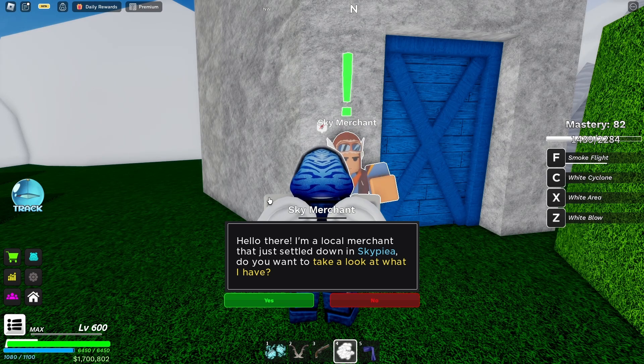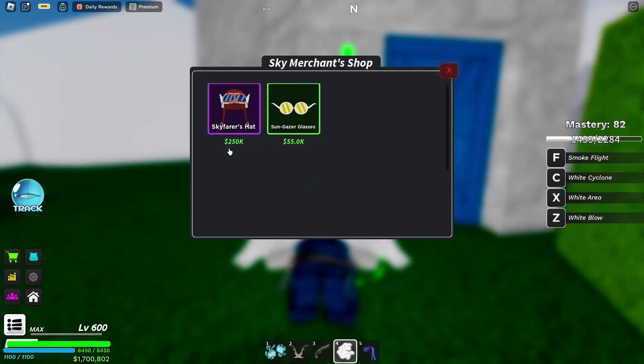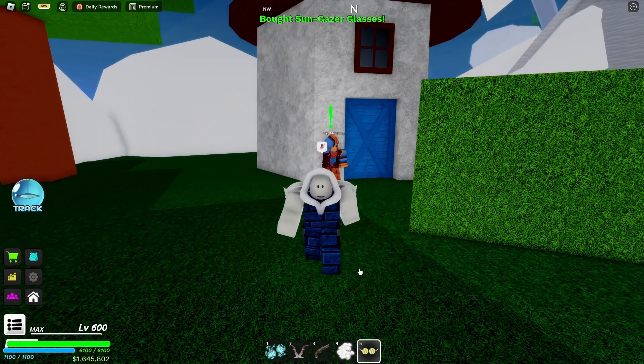Talk to the Sky Merchant and he's gonna say: 'Hello there, I'm a local merchant that just settled down in Skypea. Do you want to take a look at what I have?' Click yes, and of course you click on the Sun Gazer glasses.